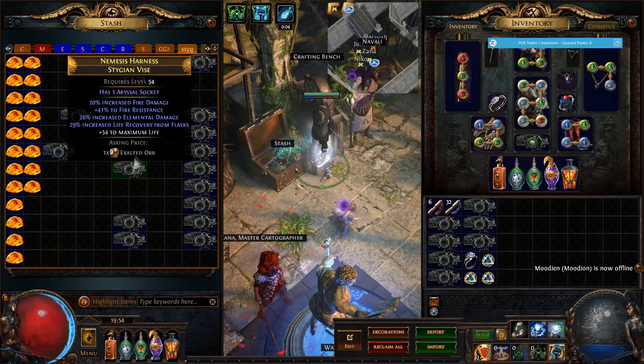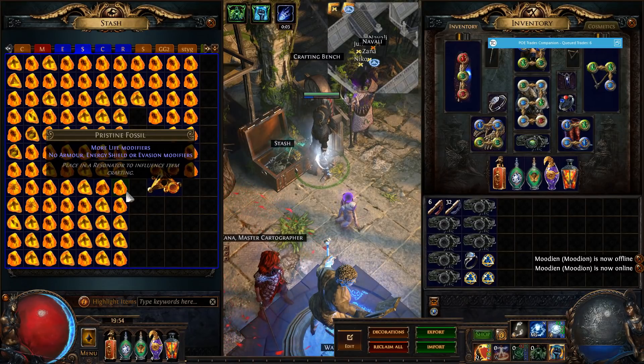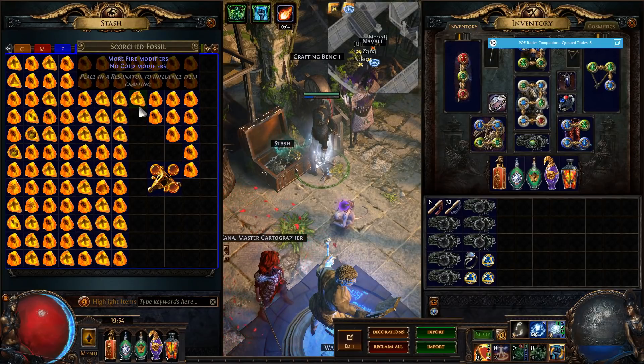It also has elemental damage, which is another mod that can be obtained from the prismatic fossil. The fossils we are using in this video are: the pristine one that gives us more life and makes the belts unable to roll armor, because armor is a trash mod on belts anyway. We also use scorched fossils for more fire damage modifiers, as fire damage is meta right now. You can get some good profit by crafting these belts with fire damage because Armageddon Brand, Righteous Fire, Scorching Ray etc. all benefit from fire damage.